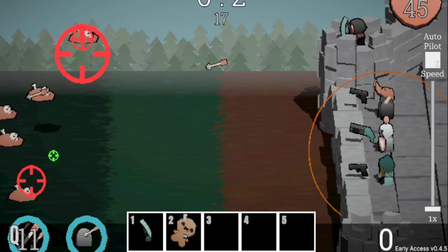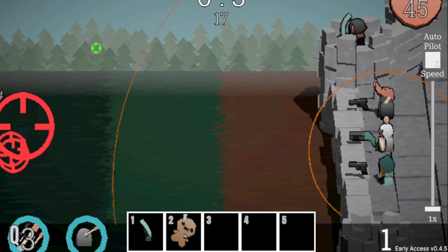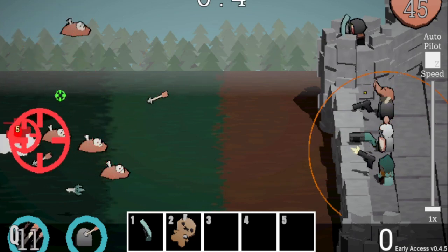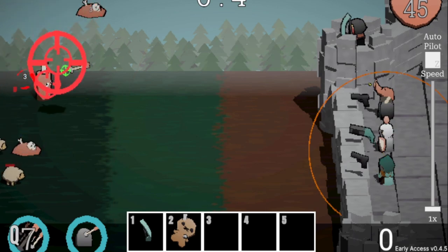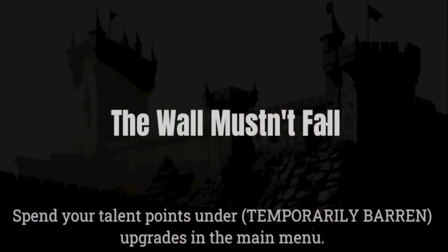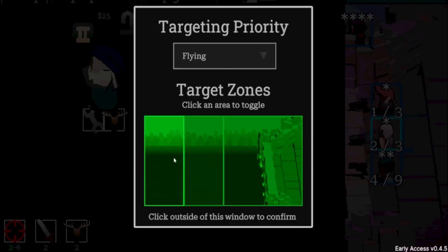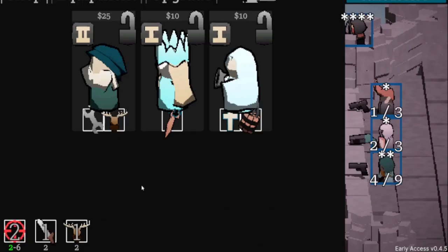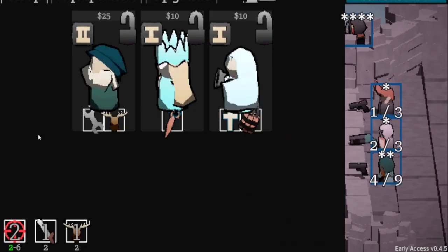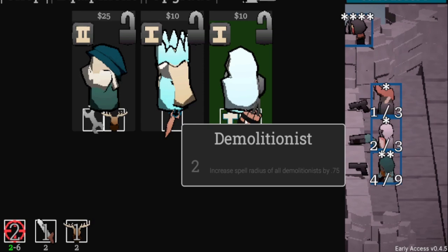Hit Q right as the level starts to wipe out the first wave, then you'll have it ready for the next group. See how slowly they trickle in — that's because I lifted them with Q. I need it again because there's a bomb guy approaching; you don't want him getting close at all. I'll turn down the shotgun guy's range and set priority to flying for two of my characters — the less I have to manually aim at flyers the better.